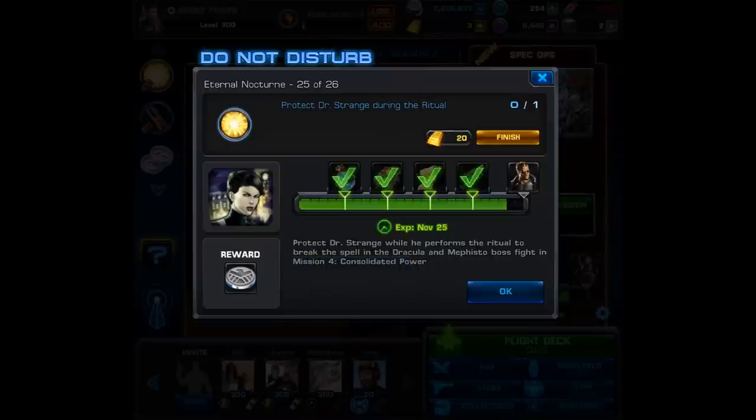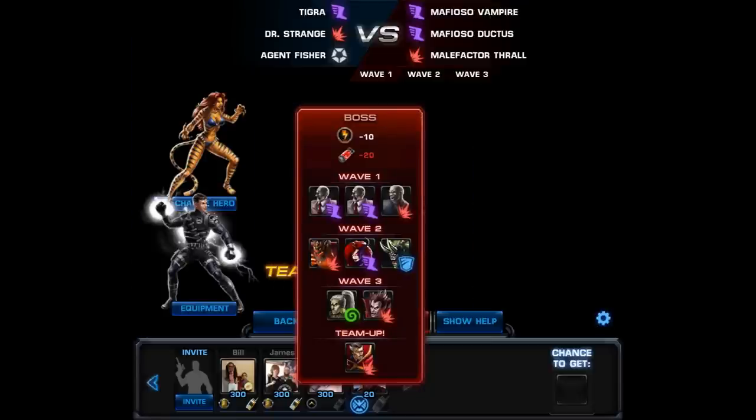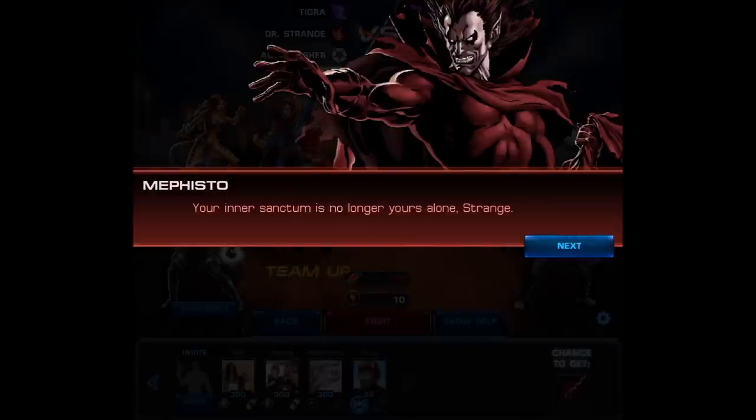Not for the normal 25-task goers. The objective is we have to protect Doctor Strange. This means you have to go into mission 4 and fight until you see the end boss. During this encounter Doctor Strange is going to be performing a ritual and all we need to do is keep him alive and finish the fight.